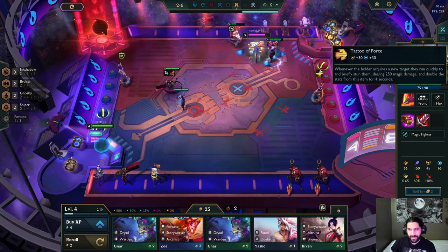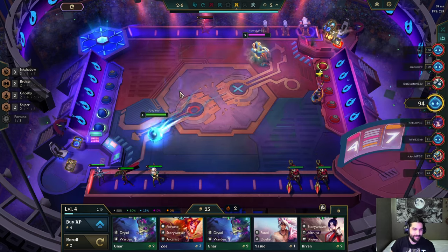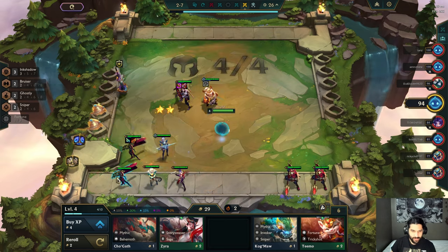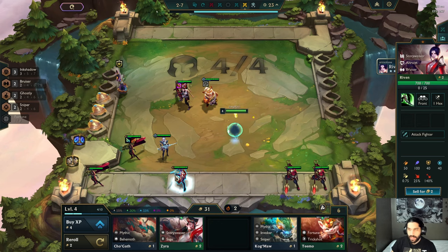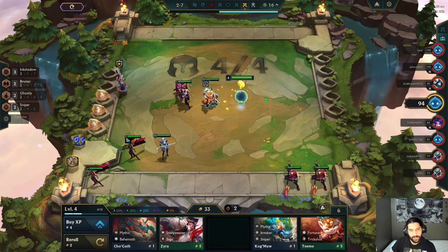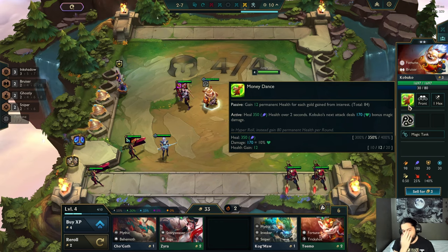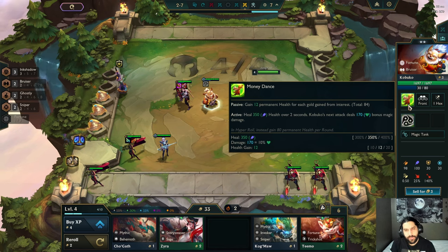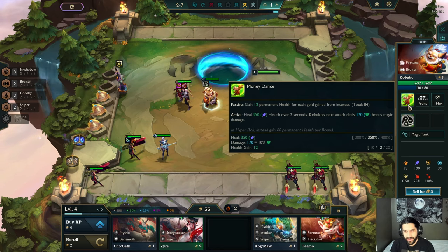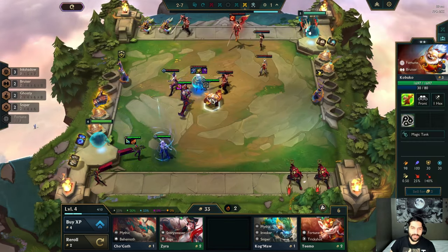Gotta slam those items buddy, gotta slam those quickly. Use a tank — gain 12 permanent health for each gold of interest. Healed 350 health over 2 seconds. Kabuko's next attack deals 170 bonus magic damage. That's pretty good — you could scale pretty hard, depending on how well you eco. Oh, I really hope I won this — wow, he smited that guy out of existence!